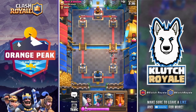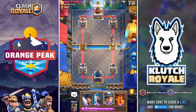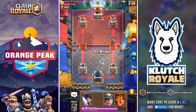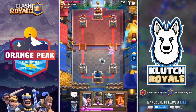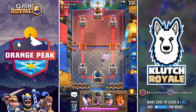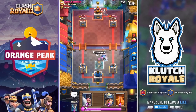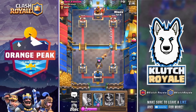We'll use the log and the electro wizard to take care of that. We're not going to put anything on his tower — no miner — because we're going to try and save elixir. Most hog rider players use some type of hog cycle, so you have to keep your elixir up while you can.